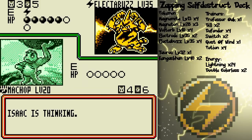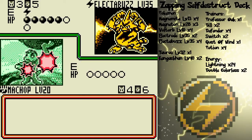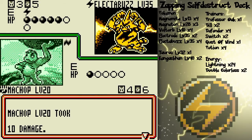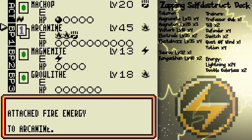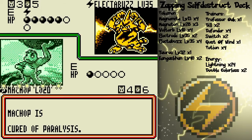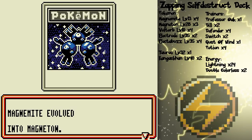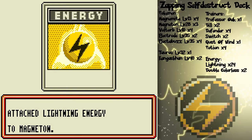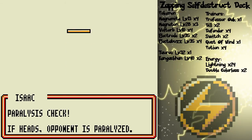I'll just let him nick away my HP with Thundershock. If I was him though, I would probably put more pressure on me with Thunder Punches, but he might just be stalling to power up bench Pokémon. Okay, I got Arcanine going. I wouldn't prefer to use... Oh, that's what he was planning — he wanted to evolve into Magneton. He probably wants to self-destruct — the zapping self-destruct deck, go figure!